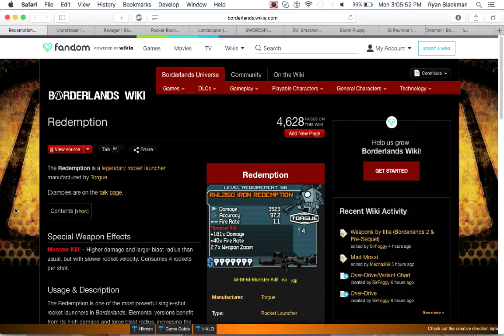Next up is the Redemption, which is a rocket launcher by Torgue. It has really high rocket damage and high blast radius, kind of similar to the Nukem, but it has low rocket velocity and consumes four rockets per shot.